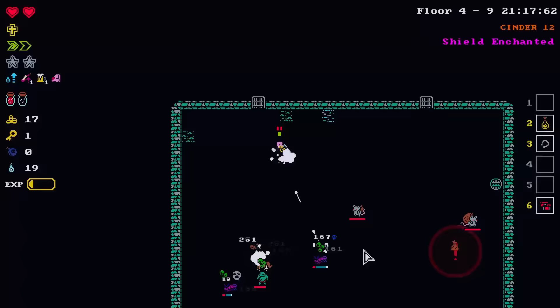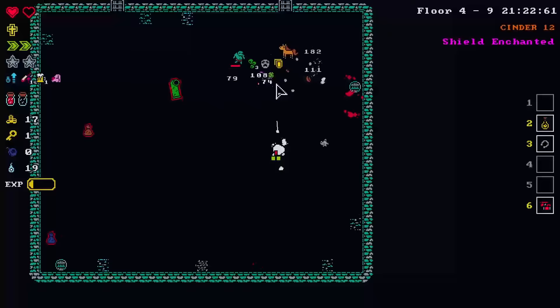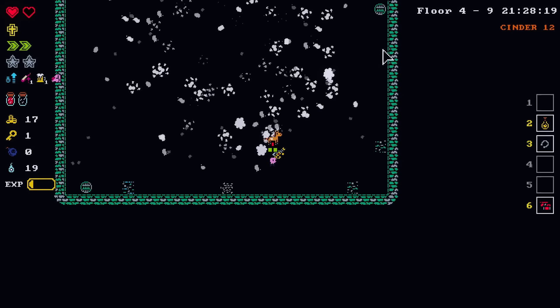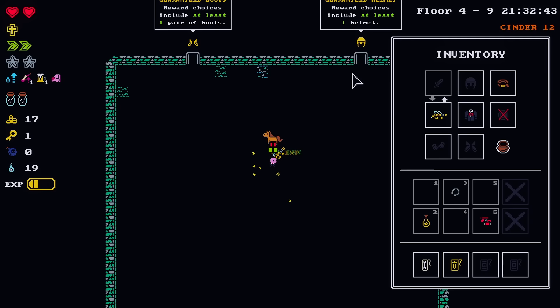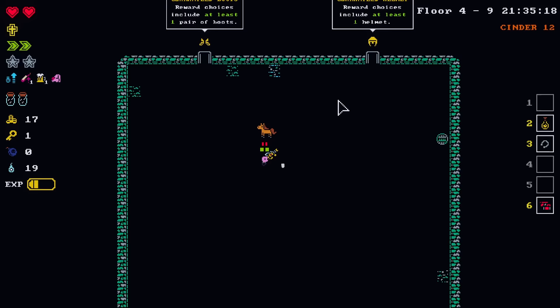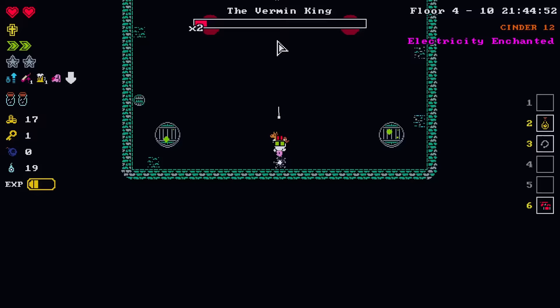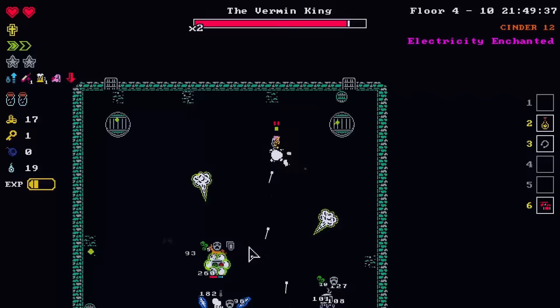That reminds me of Terraria. My favorite weapon in Terraria is the mini shark, which is a decent minigun that you can use illegal gun parts to upgrade to a mega shark. It's essentially the exact same thing — it goes from a fast firing weapon to a very fast firing weapon. And it's awesome. I used that mega shark for a long time.